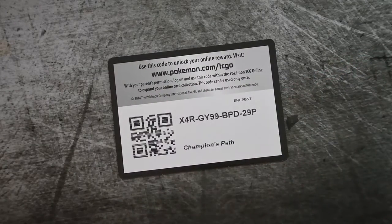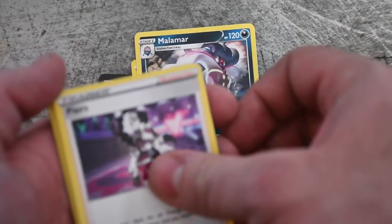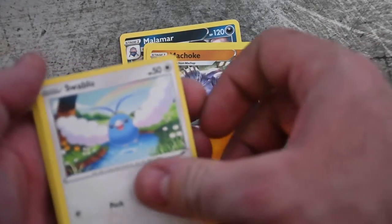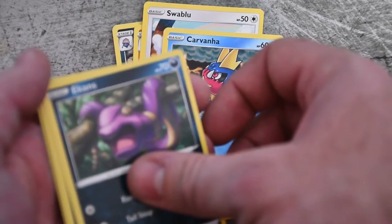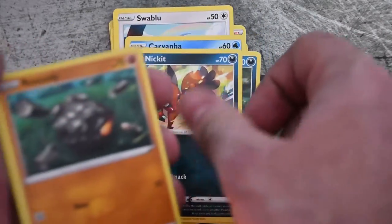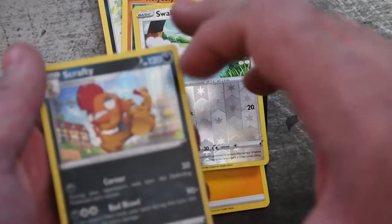Pack number one — we're doing the double, which means we got four booster packs here. Electric Energy, Malamar, Machoke, Swablu, Carvanha, Ekans, Nickit, Roly-Coly — this is harder than it looks — Reverse Swablu, and Scrafty. Beautiful — that's exactly what I wanted today, a holo Scrafty.